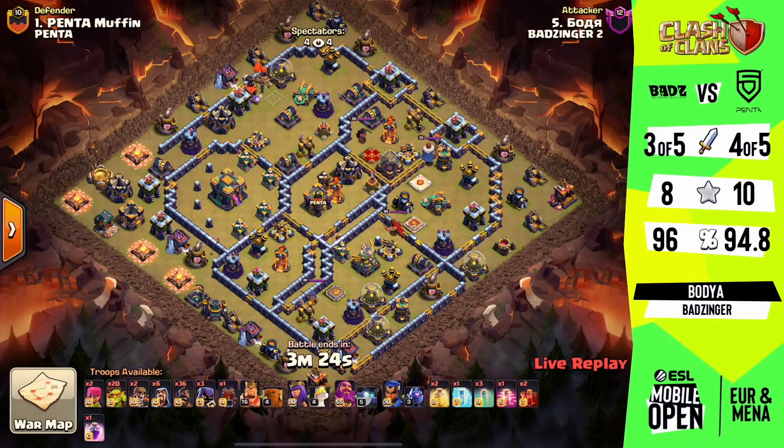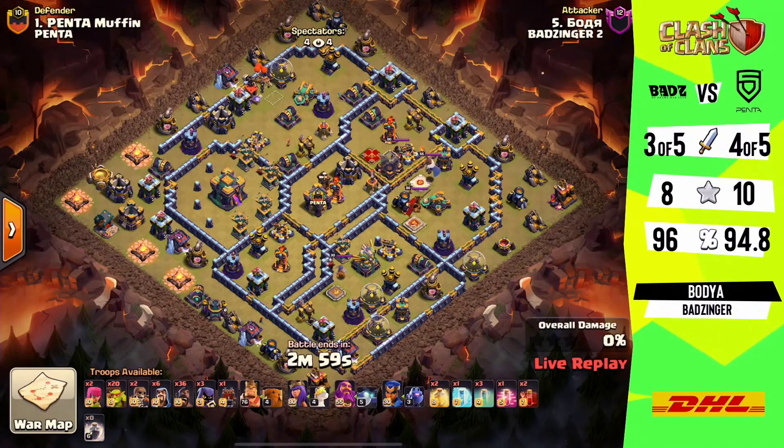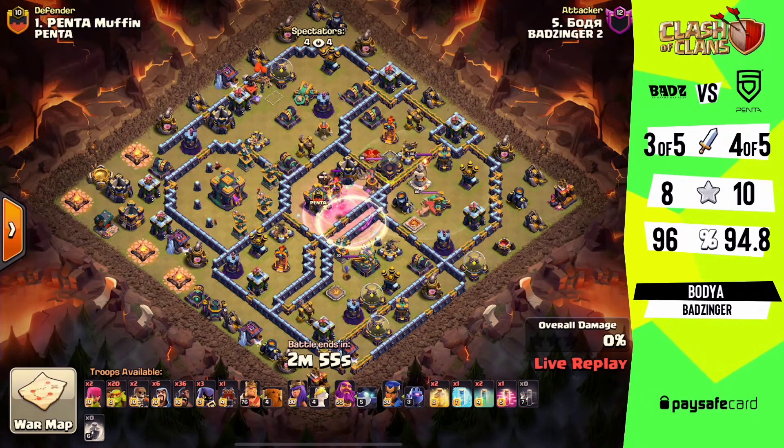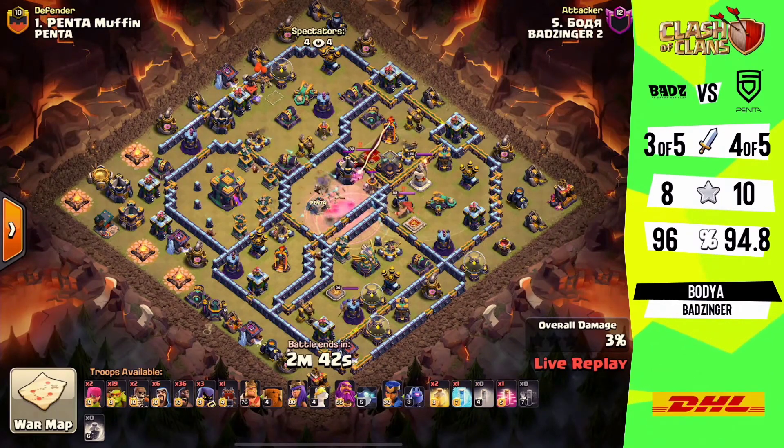Now moving on to the next attack from BadZinger's side to see how they continue on their path. An overall update: Penta already had their fourth attack — that's 10 stars at 94.8%, and BadZinger has 8 stars at 96%. So a 3-star will really, really help them, but even a high-percentage 2-star would help — the average percentile leading up to the final attack will be huge.